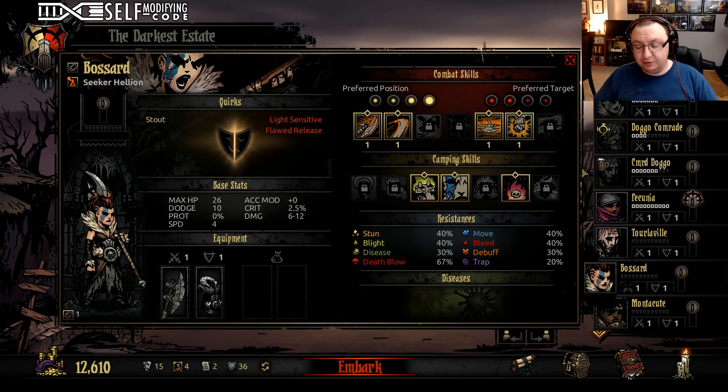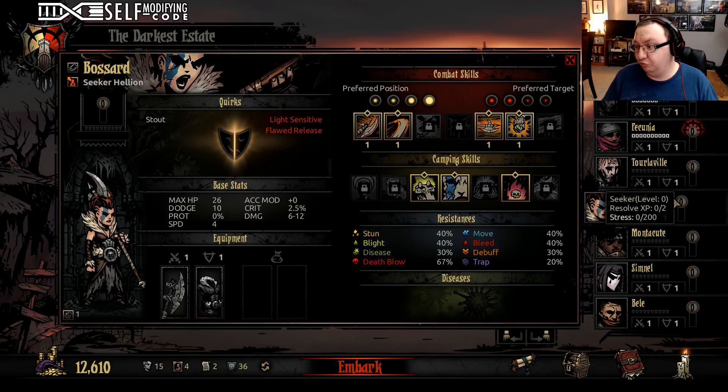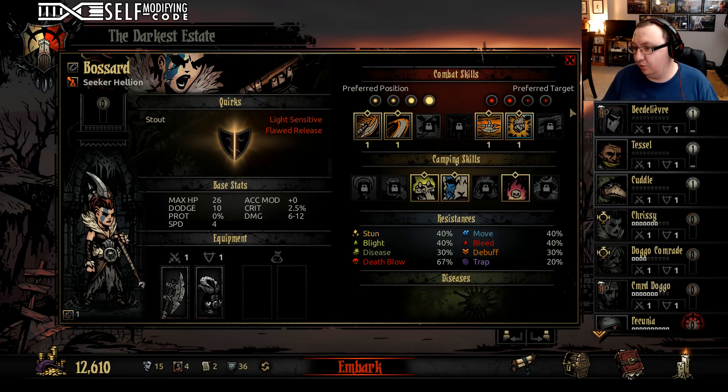So then you have to decide: do you want to invest in fixing them? Because it costs a lot of money to do so, and it gets worse the more severe their problems are and the higher level they are. So if you spend 6,000 gold getting rid of somebody's negative traits and then they die, that feels really bad — super duper bad.